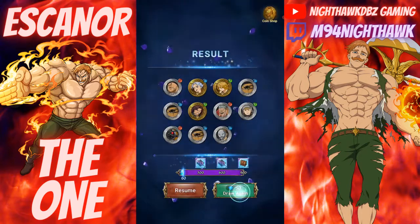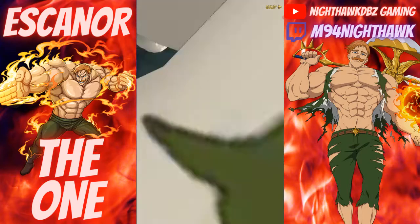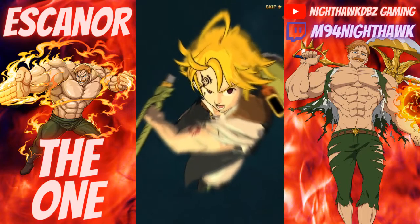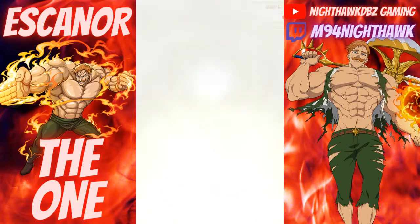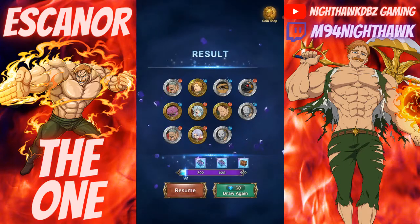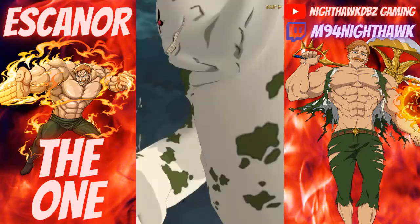That's perfectly okay — let's get all the bad summons out of the way now. I've got enough to get at least one copy, so even if I don't pull any copies of Escanor and I can walk away with at least one copy at the end of 900 crystals, I'm happy. So far none — just a lot of rares and SRs. We got a Hawk giving us a multi — he's ripping his shirt to show his Dragon Sin tattoo.